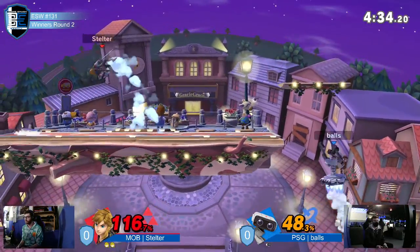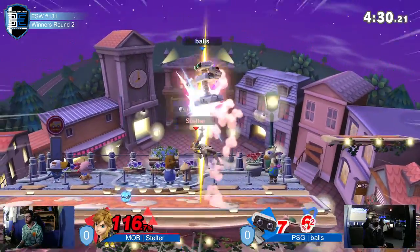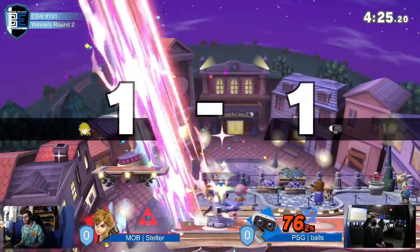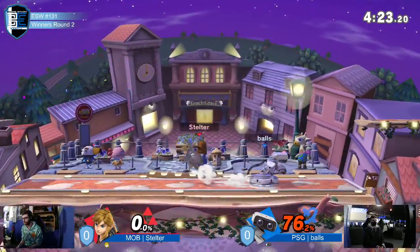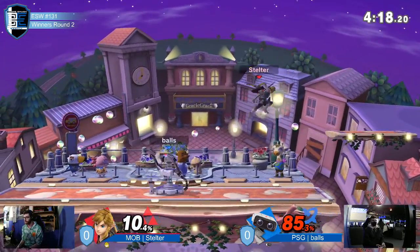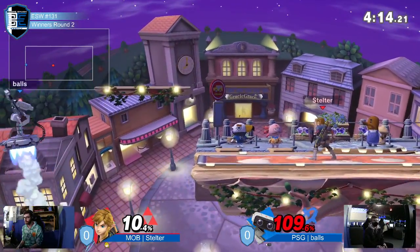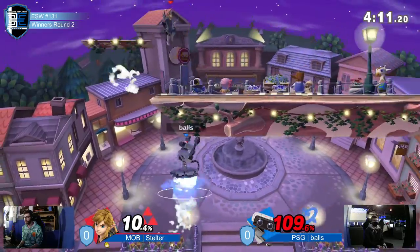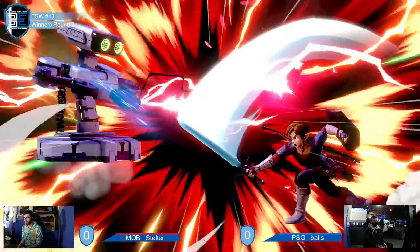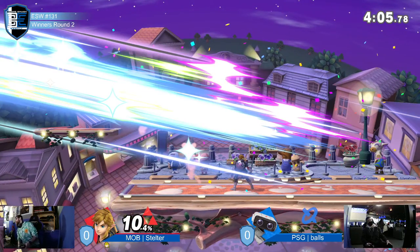Down tilt's coming out, up to shield to stop the pressure. There's the bomb into throw. Can't quite get the bomb combo — the bombo combo. He got 76% extra credit though, that's what we'd like to see. Although Rob is really, really trying to pull it back. Not quite dead yet. Rob has the ability to get away from situations like that because he can just fly. Gyro's back out on the field, but F-tilt kills. Game 1 going to Mob Steltner.